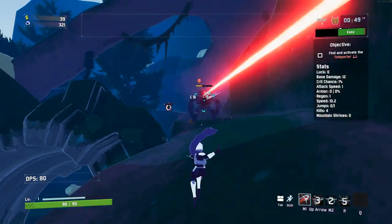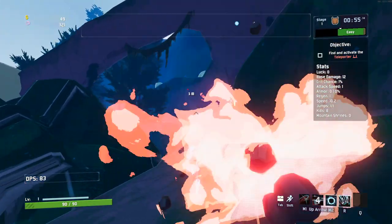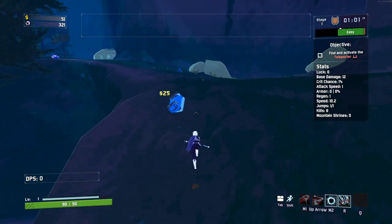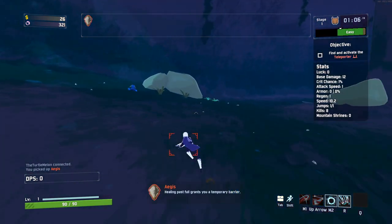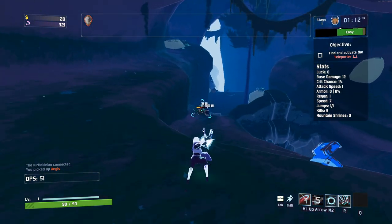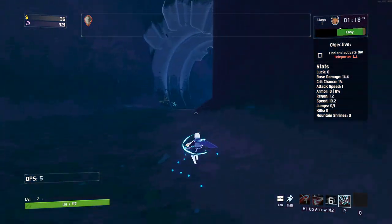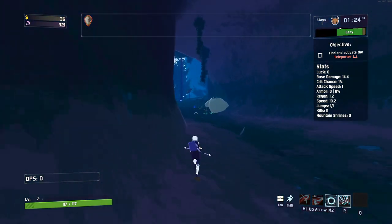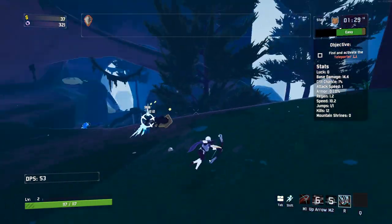We're playing as the Huntress, obviously one of the main characters and one of my favourites. We're going to see what cool items we can get and what synergies we can do. One thing I'm a little worried about with all these new items is that stacking the items you want might be a little harder. Healing past full grants a temporary barrier — that's pretty good to start. A legendary out of our first chest!